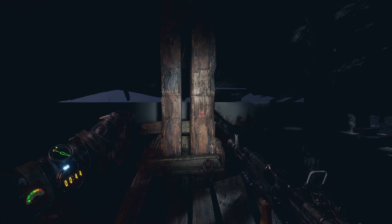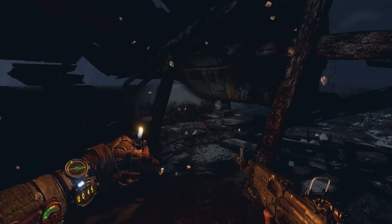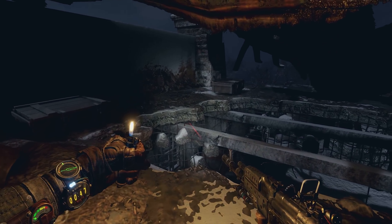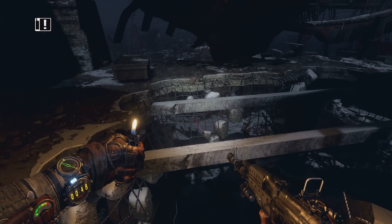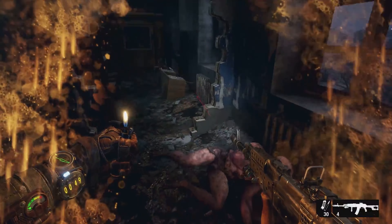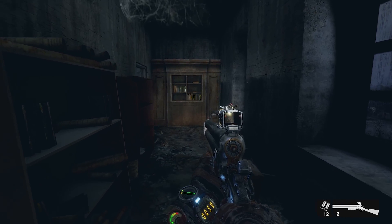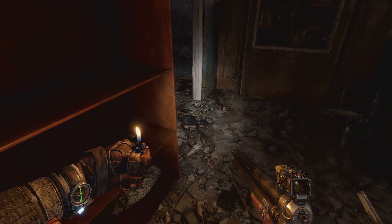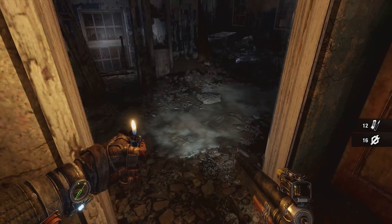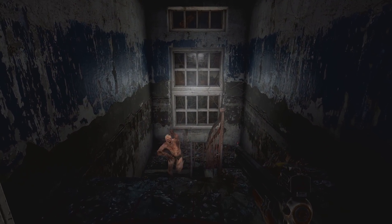Even in such open environments, claustrophobic, close-quarters combat is never far away. Players will still experience the tense, frightening encounters that have made Metro what it is today. But these moments of pure, anxiety-inducing combat are seamlessly embedded into the wider, open levels. Humanimals are a new mutant to Exodus — fierce and unrelenting. The A-shot serves as an effective close-range weapon for this frantic, breathless type of gameplay, a marked distinction from more tactically demanding human encounters.